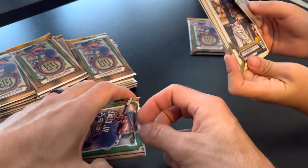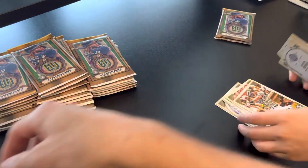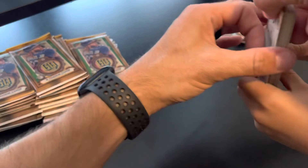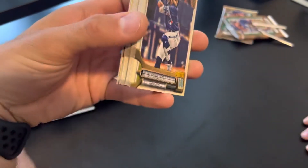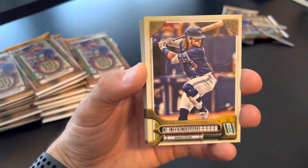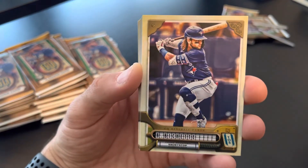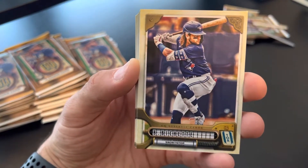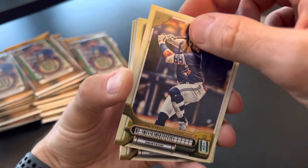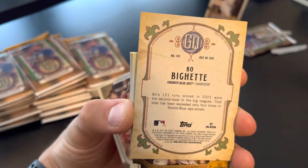We'll take a look at the design here. Stack those right there, stack them on top of each other and we'll take a look at the card here real quick. So here is the 2022 Gypsy Queen design. Your first card right there is Beau Bichette. There's the front of the card — pretty cool. Looks like it's encased in metal. And that is the back of the card.